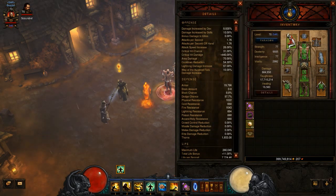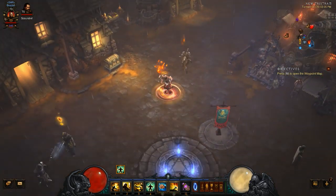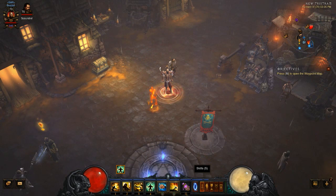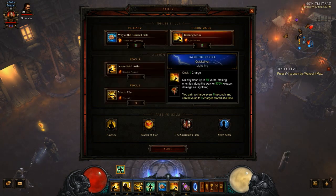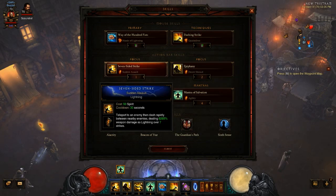This is obviously not an ideal build for high-level Greater Rift farming, but it is a bit of fun. For skills, I'm using Wave of Light with the Hands of Lightning rune — it does a fair bit of damage, attacks quickly, and it does proc the Starfire gem as well as the Rift of Lightning gem. Dashing Strike with Quicksilver causes lightning damage and gives 3 charges. For 7-Sided Strike I'm using Sudden Assault, which is the lightning damage version.